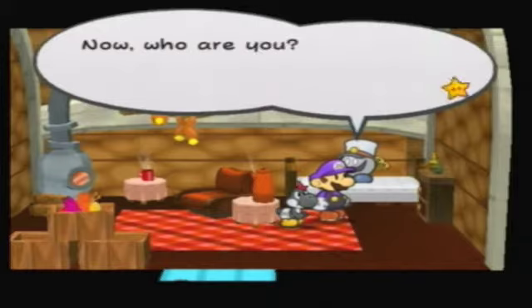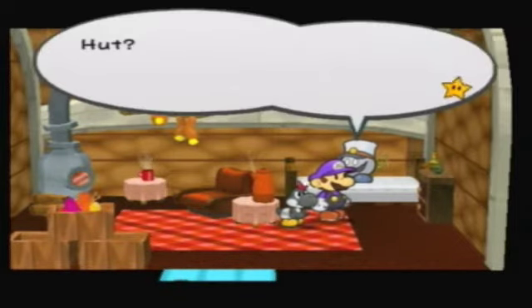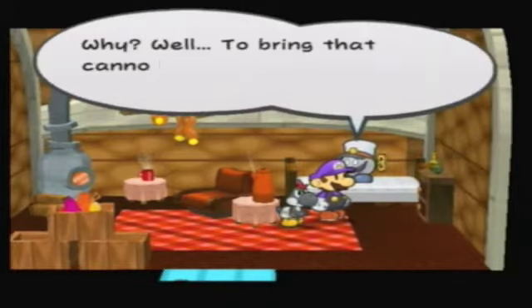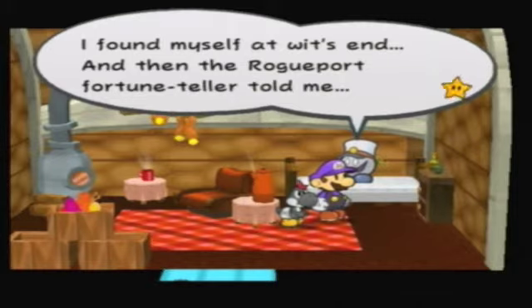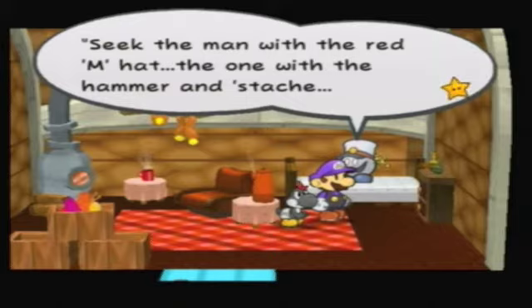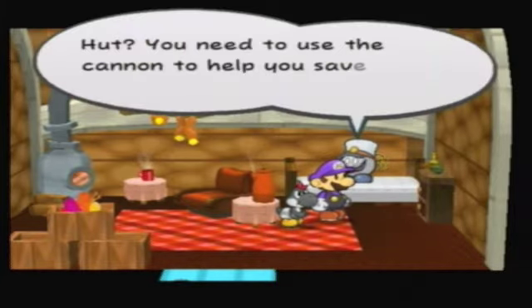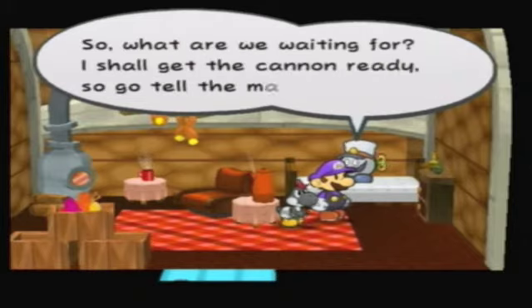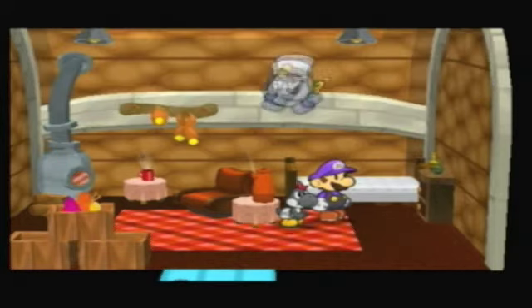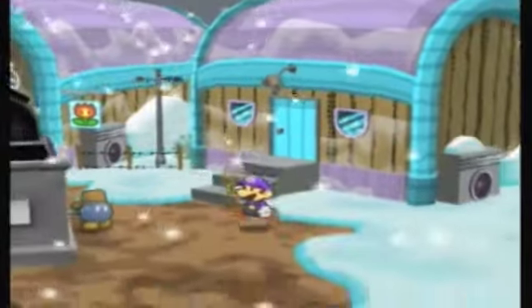Oh, he's awake now! Who are you? He's tired and doesn't need attention, just wants to sleep. But then he notices Mario's mustache, hat, and hammer. He explains he lost his life's work and was at wit's end, and a Rogueport fortune teller told him to seek the man with the red M hat. Here you are! You need to use a cannon to save the world — hip hooray! The fortune teller was right. Now get moving — hut hut! Let's go talk to the green Bob-omb.